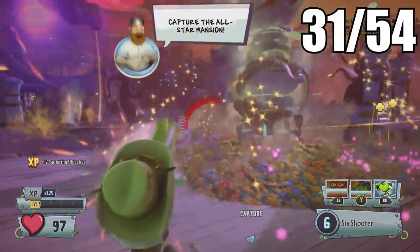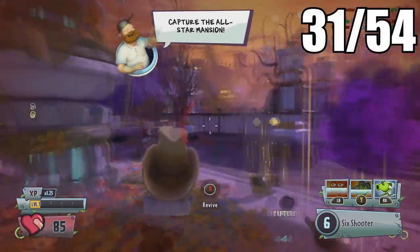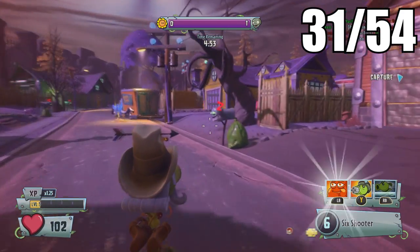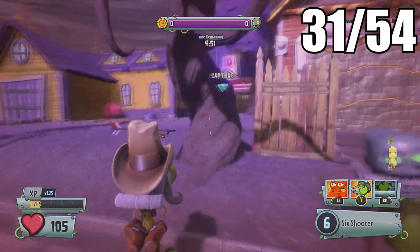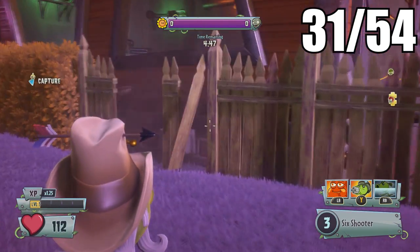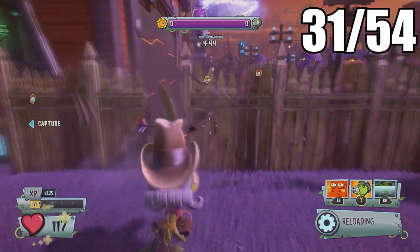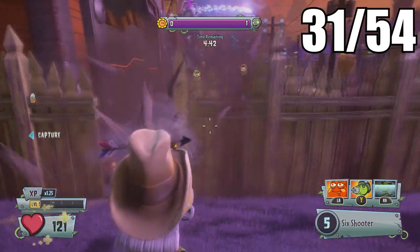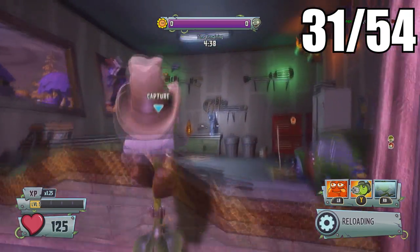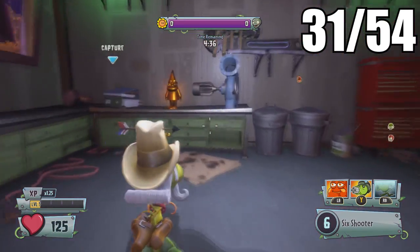Once you capture the first zone, head toward the next capture zone. On your way there you can find a hidden button behind this fence — pretty sweet hidden button — and it opens up this garage with a hidden gnome inside. It's awesome how they added these little secrets on the maps.